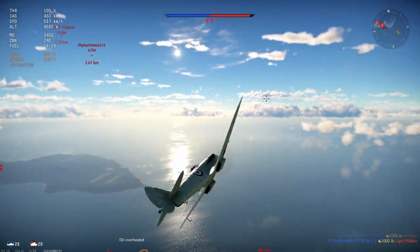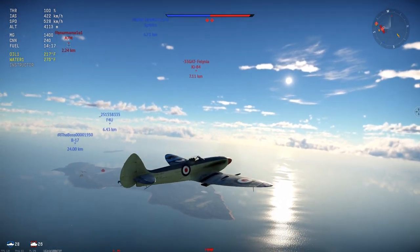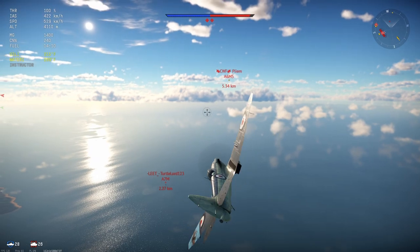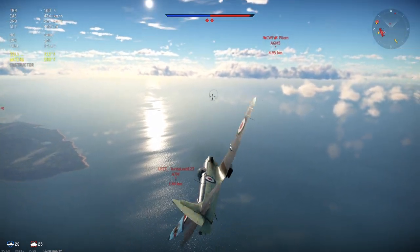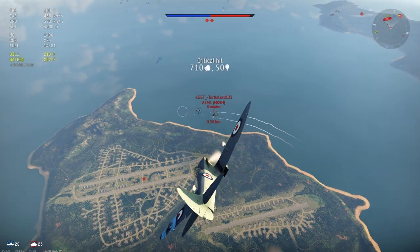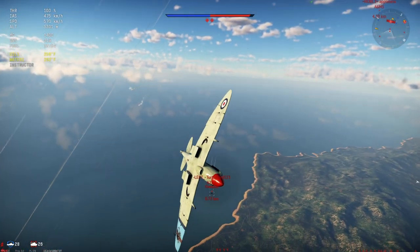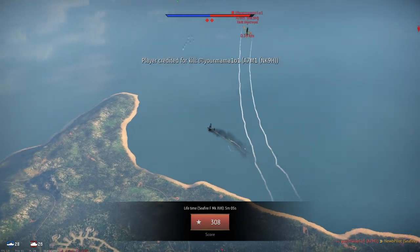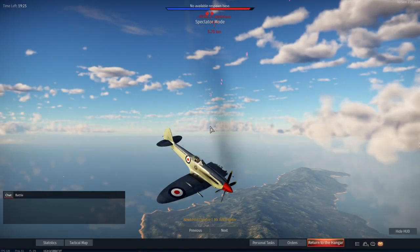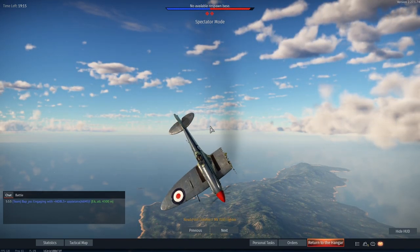It looks like we're coming up on an A7M right here. We're going to go towards this one since he's a little lower, and there's a Ki-84 over in that direction as well. I'm probably going to do more boom and zoom on this guy. As far as armament goes on this plane, you have four 7.7s in the wing and two Hispano 20 millimeters.